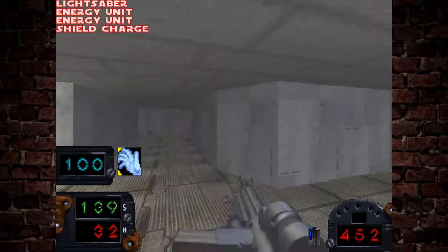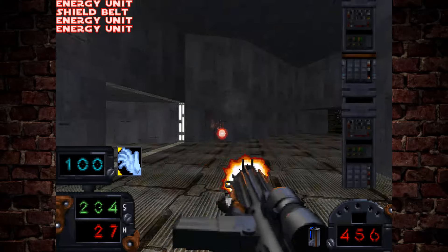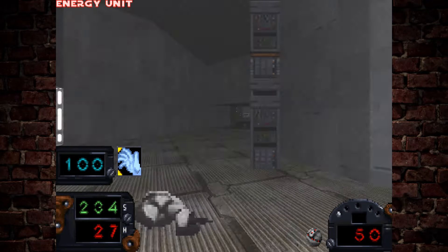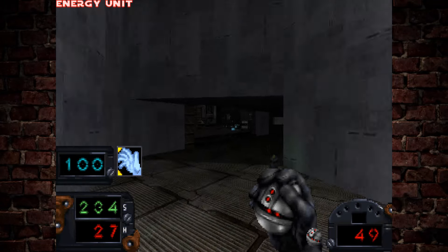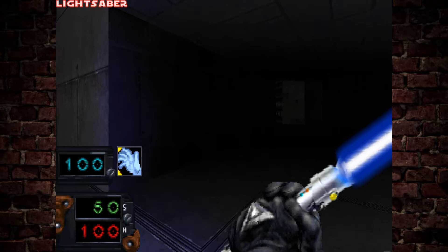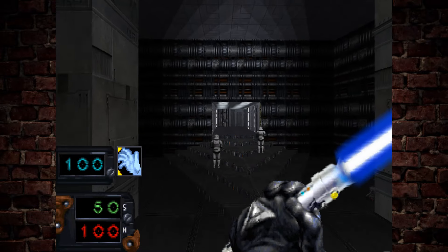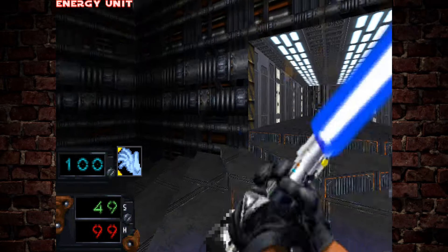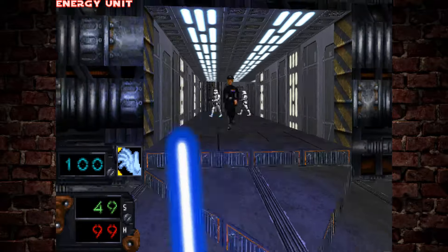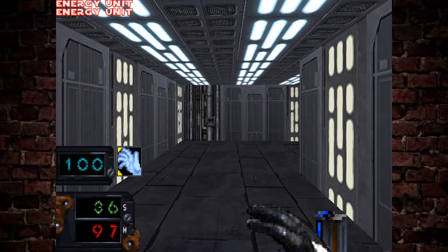There are over 20 enemies in this — a much expanded roster — so the game definitely has a slightly different vibe when you enter certain rooms. You can also see there are different weapons; you definitely don't have grenades in the original Doom. Of course there is a lightsaber, and when you pick the Jedi class you actually get to make use of it.